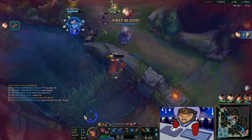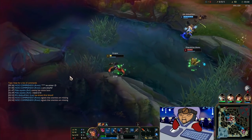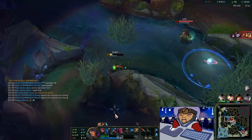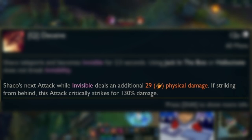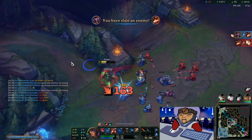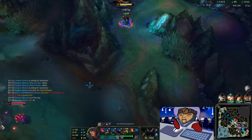Before I show you the more advanced tricks, I want to make sure that everyone knows every single interaction with Shaco. For example, if you Q and hit a backstab, your auto-attack is going to be a 130% crit. If you have Infinity Edge and you Q and then backstab, it's going to deal 165% damage.